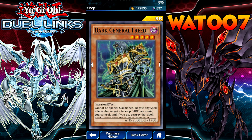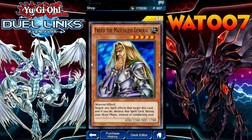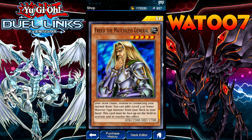Cannot be special summoned. Negate any spell effects that target a face-up dark monster you control, and if you do, destroy that spell card. During your draw phase, instead of conducting your normal draw, you can add one level four dark monster from your deck to your hand. And we have Freed — so we have both of them, the evil and the good one. This one's good for warriors — negate spell effects targeting this card, and during your draw phase add a level four or lower Warrior monster from your deck to your hand.